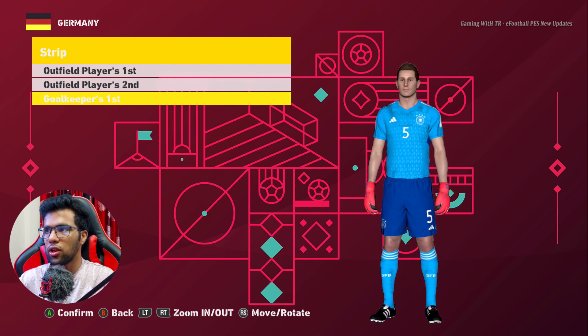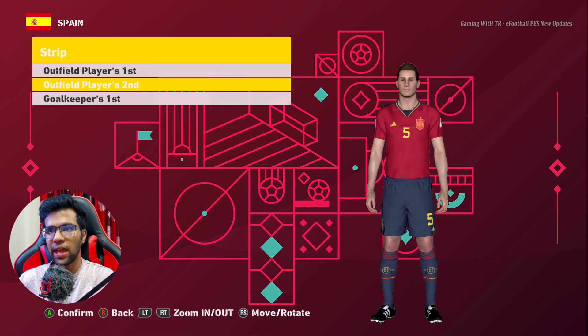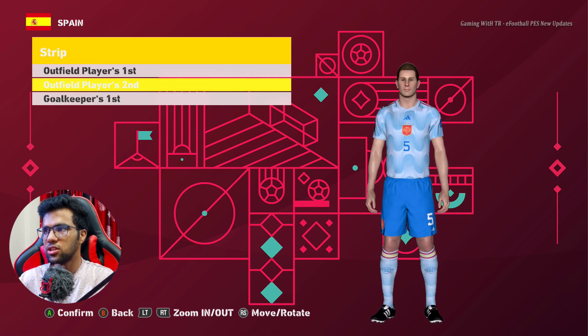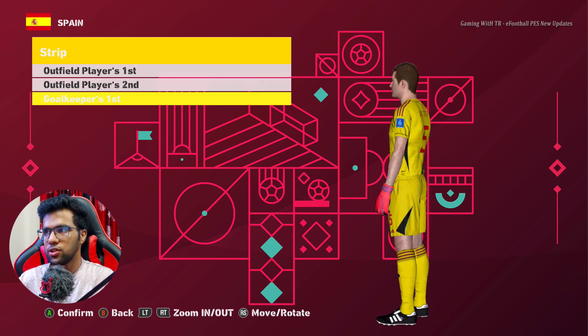Here is Spain. This is the home jersey — you guys can see the texture, it's pretty cool with the HD detail. This is the away jersey and this is the goalkeeper jersey.